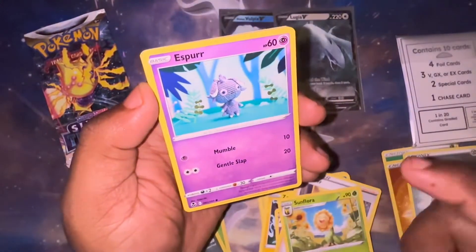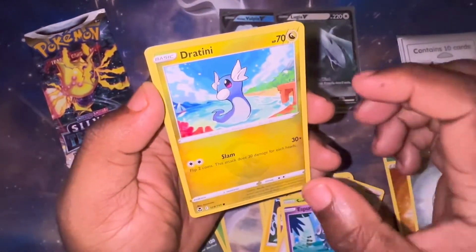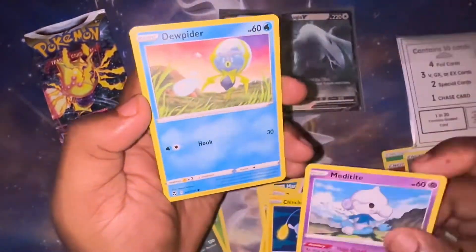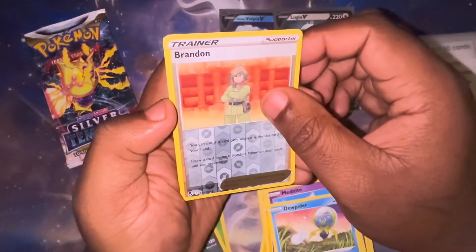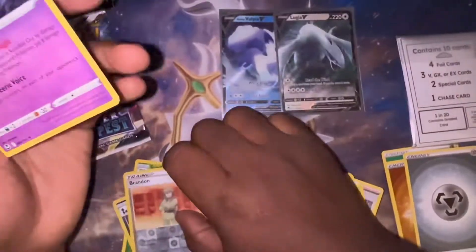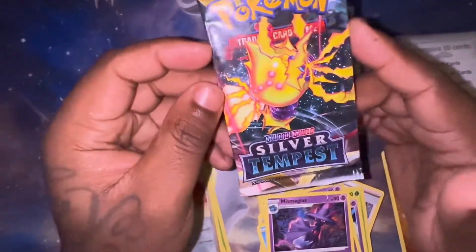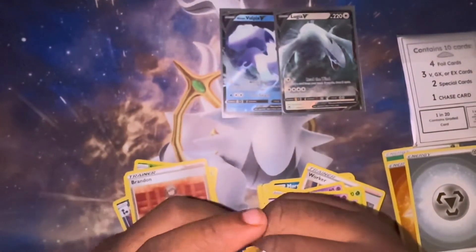And there's a promo card for Lucario included too. I'm thinking about grabbing that one instead of just the regular ETB when it comes out. Just a reverse out of that last pack. Let's see — is Silver Tempest going to give us another hit before we finish off and go to our mystery pack?